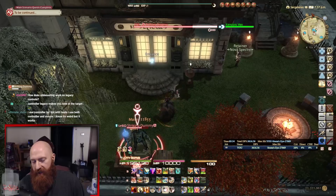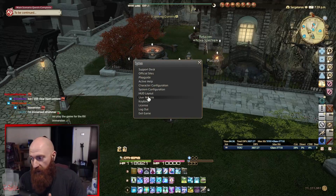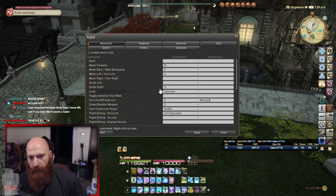I feel like people that use standard are just used to it. This is just how I have my settings — I use legacy. And apparently this is huge: move left and move right. You don't need these. Move left, move right, turn left, and turn right should not even be in the game.